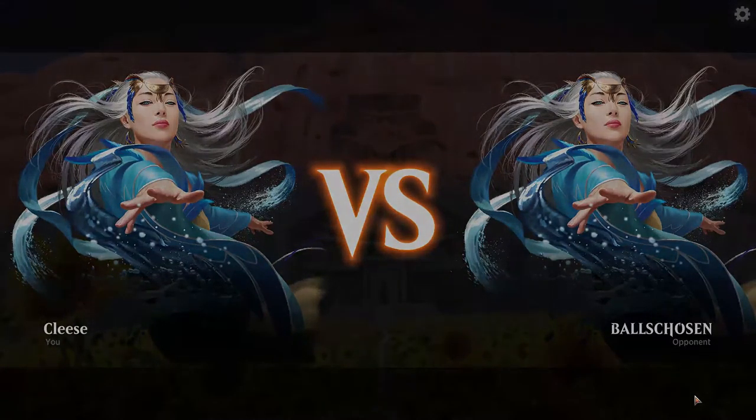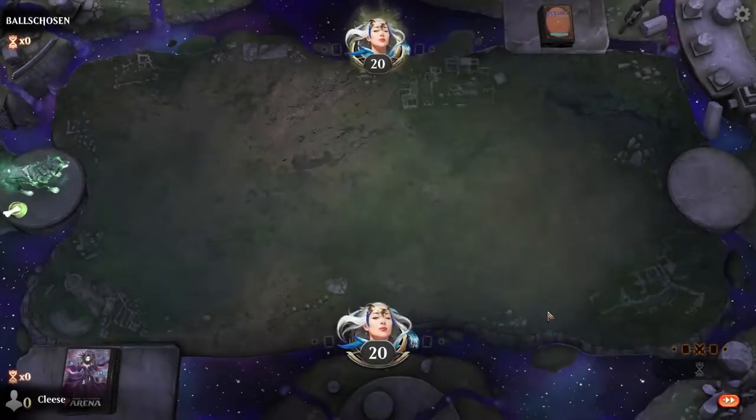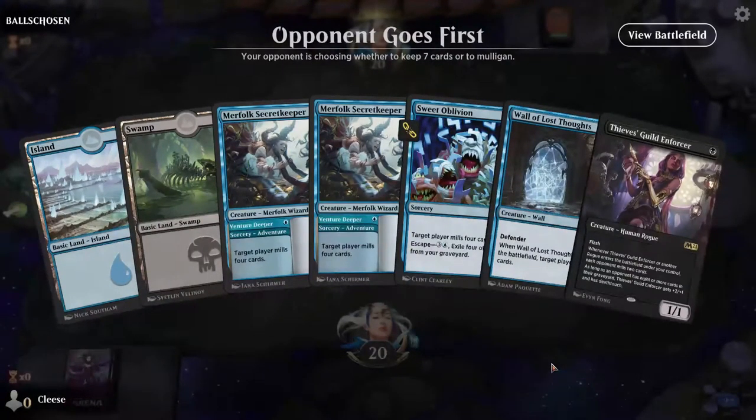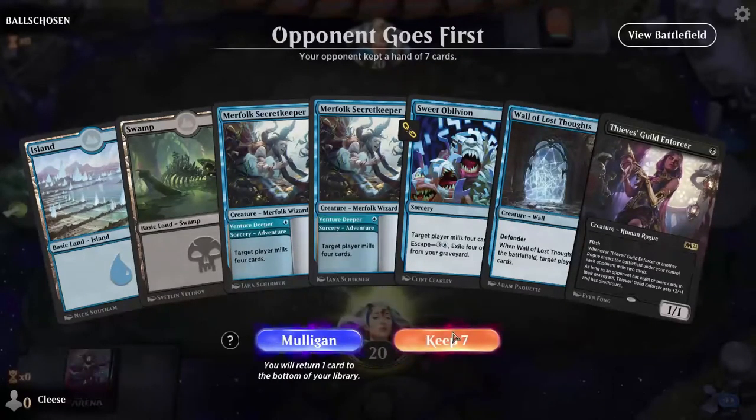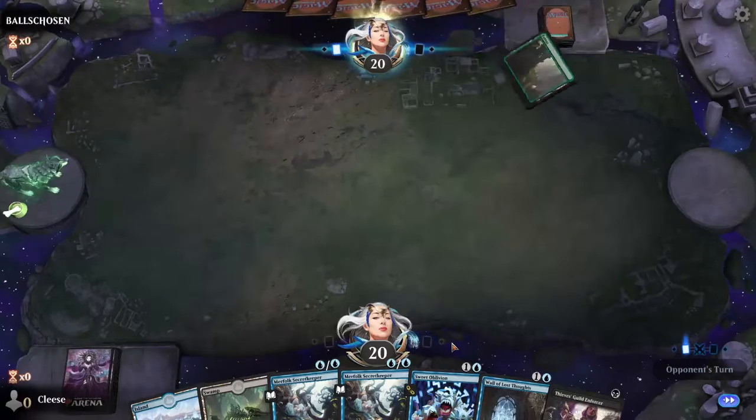We're against the person who's chosen balls. What did I get to start with? Well, I can do Thieves Guild to start — this isn't too bad of a hand. So let's get the Thieves Guild Enforcer out first. He'll mill two, then four. Won't be enough to actually make him useful to start with, and that would probably make him vulnerable for removal if it's there. But it also could be a cool play. We'll see if I actually go first — and I don't.